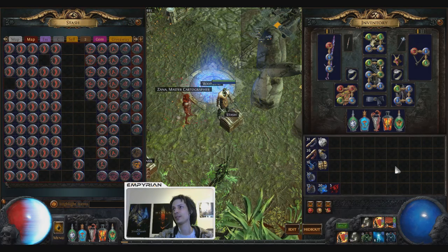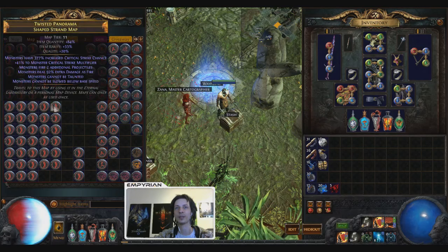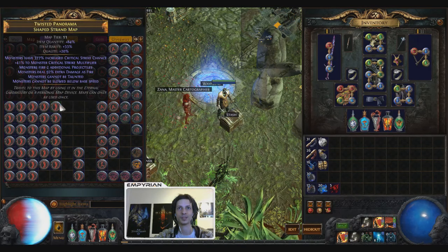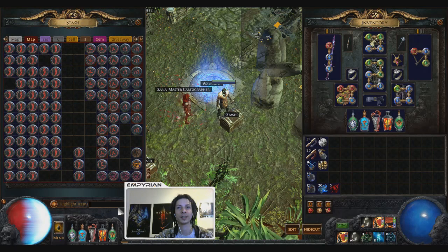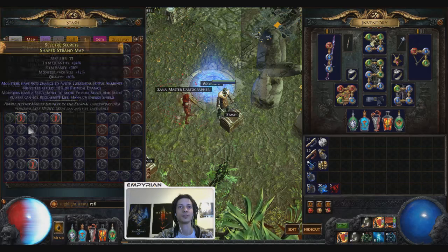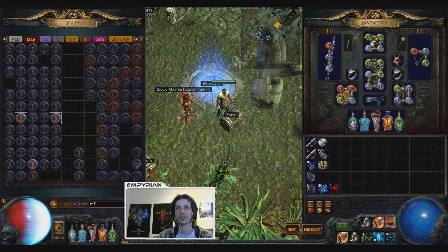This is my character, which cannot run elemental reflect and cannot leech maps. Of course, you replace these mods with mods that your character can't run. So if you can't run physical reflect, then you just search reflect and then you reroll the physical ones, and so on.